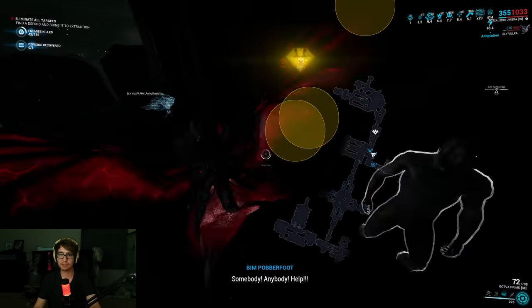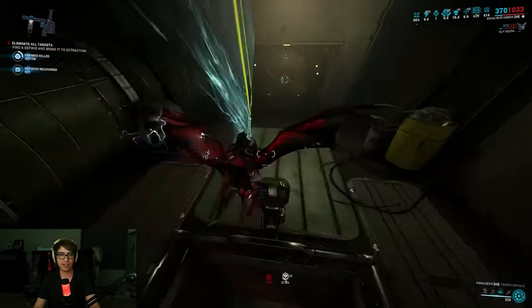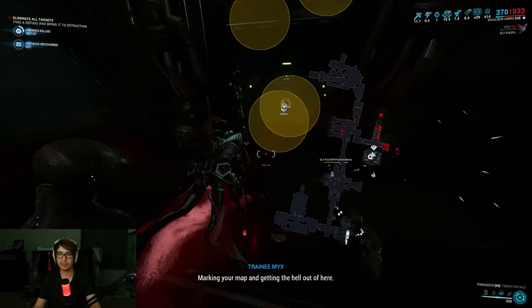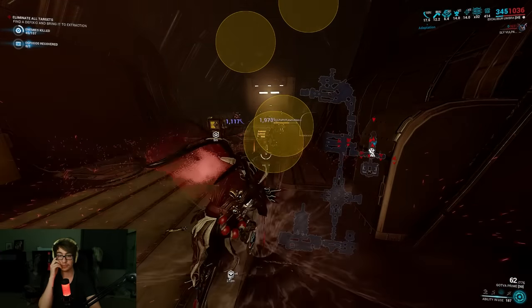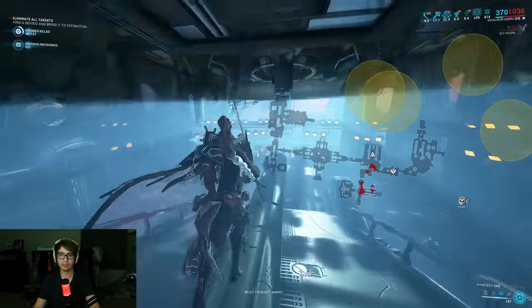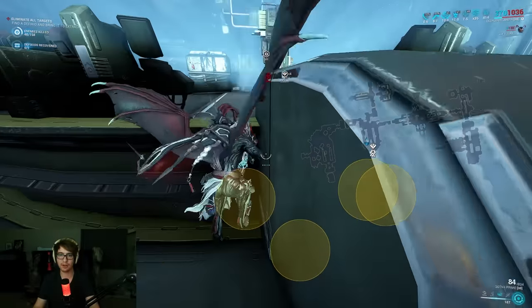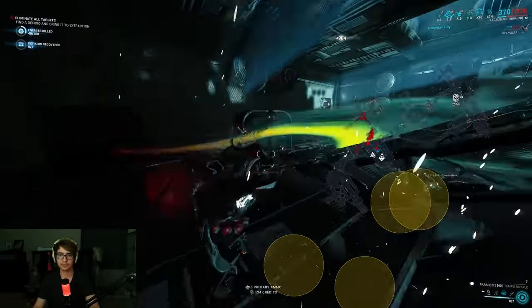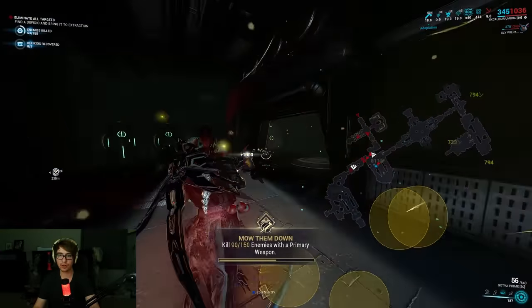The Defixios can be just anywhere on the map. You can talk to downed volunteers, and they'll point out where the Defixios are. They can be a little annoying to go out and find — the spawns really are all over the place. I should have killed my exterminate targets more when I saw them pop up, because I don't even know where the end of the mission is. We're going to collect our Defixios in due time and then we should be good to go.